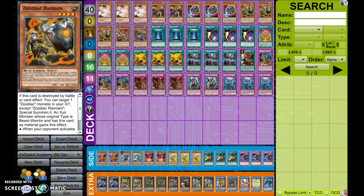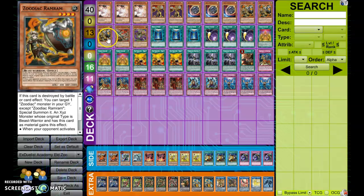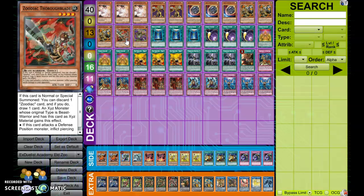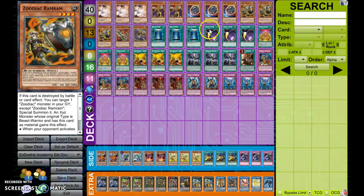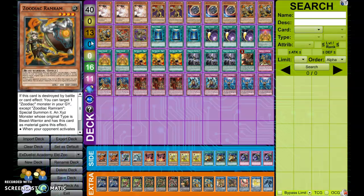Basically, the Zoodiac that you want to draw is Ramram, due to it having a solid amount of defense, as well as its ability to detach material to stop an Impermanence. These two are more for just utility and just being names. The draw effect and the equip effect is the utility aspect, because you don't really want to draw more than one Zoodiac, maybe a second one for the next turn.